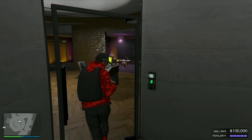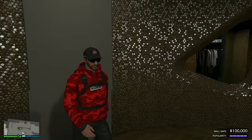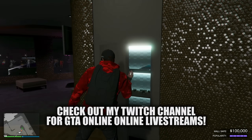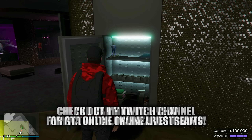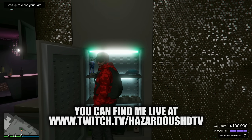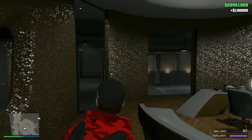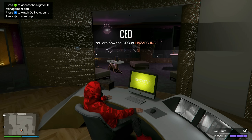Your first income stream is going to be the nightclub wall safe. Every in-game day, which is about 48 minutes real time, a chunk of cash gets dropped into your nightclub safe depending on your club's popularity. Max out that popularity and normally it's $50,000 every 48 minutes, but with double money it's going to be $100,000 — so $100,000 every single in-game day or 48 minutes.